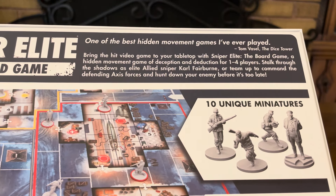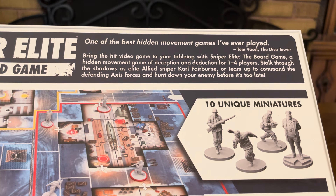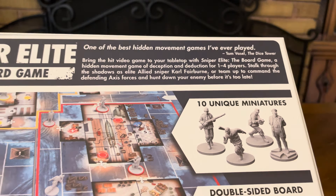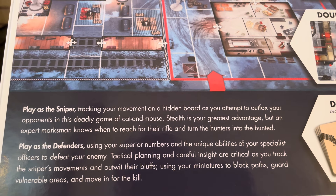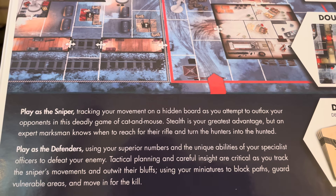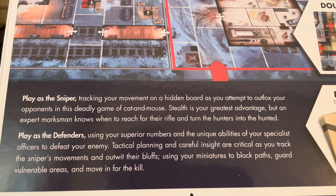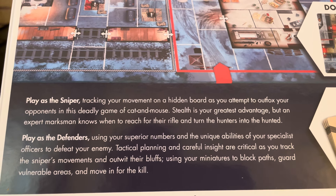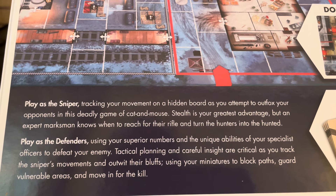Sniper Elite The Board Game — one of the best hidden movement games I've ever played. This is by Tom Vassel from The Dice Tower. Bring the hit video game to your tabletop with Sniper Elite The Board Game, a hidden movement game of deception and deduction for 1-4 players. Stalk through the shadows as elite allied sniper Karl Fairborn, or team up to command the defending Axis forces and hunt down your enemy before it's too late.